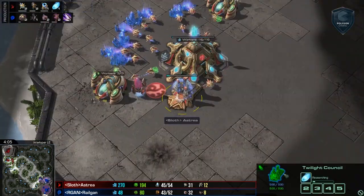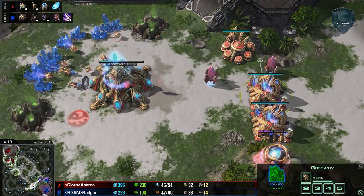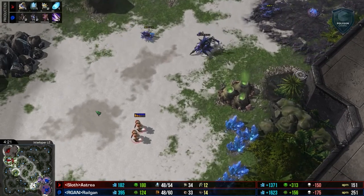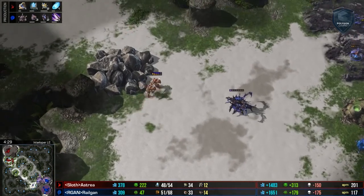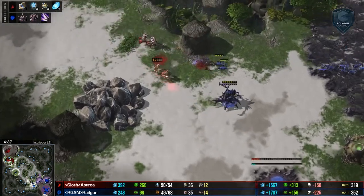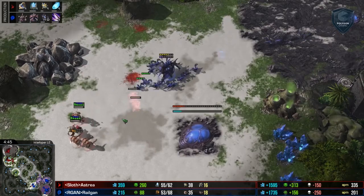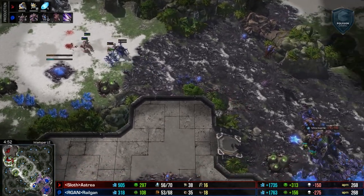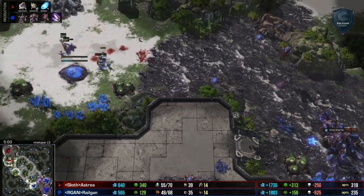Meanwhile on the other side, we do have a Twilight Council — we're going to be getting Resonating Glaives. Astraea is seeing weaknesses given that there is no Ling speed yet, and Adepts are going to try to wreak havoc as a result. Looks like a third base is a goal for Railgan, but these two Zealots are going to be super annoying. You can see him floating about 400 minerals, dipping to 250-300. Zealots are baiting the Queen as far off creep as they think they can. Adepts now on the field, with a lot of Lings on the field as well, but the Queen is off creep — that's not a good feeling. Very careful zoning of the Queen with those Lings — really good moves by both players. The Adepts are threatening to go into the natural, the Zealots get cleaned up, but he does get the Queen first and there's a surround on the Zealots. He lets it go but does get the Zealot.